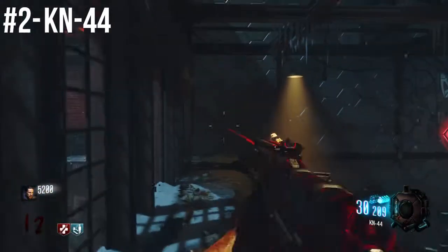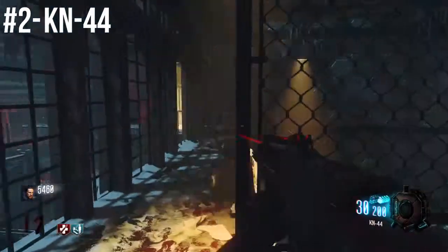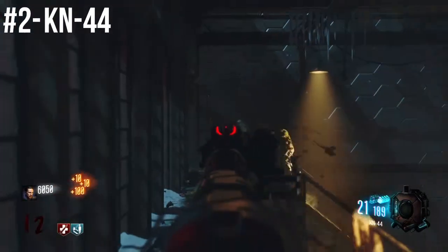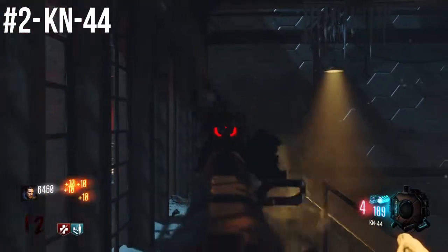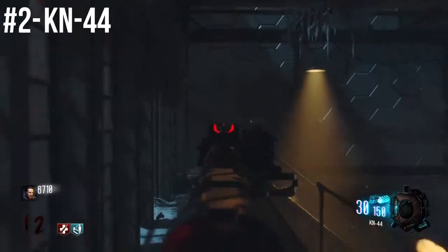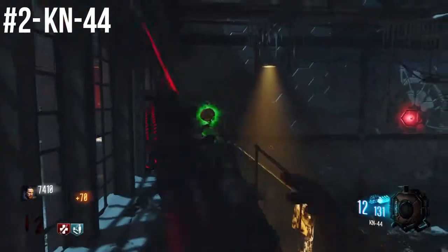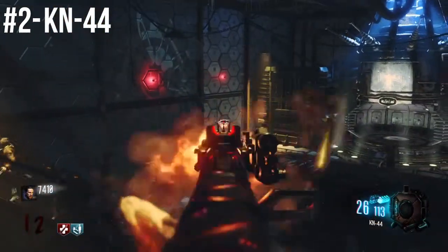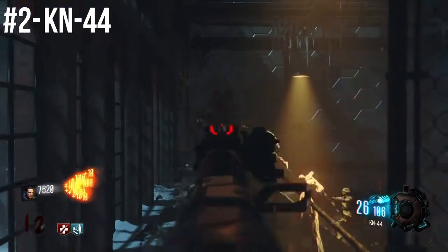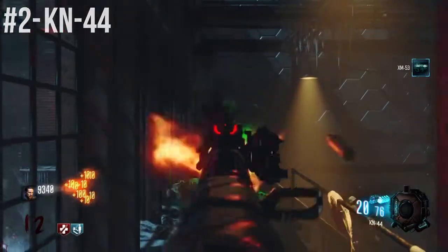Here in the number 2 spot, we have the KN44, which is definitely one of my favorite guns in the game. It's a wall weapon that you can buy off the walls, and I believe there's been a couple of times where I've gotten it from the box. It is very good — if you're aiming for the head, it will get the job done, as you can see right here. If you play with it a lot and get attachments like fast mag and laser sight, that's why I'm reloading so fast. If you're playing on The Giant, it's right there on that wall, and if you're playing on Shadows of Evil, it's somewhere in the Footlight District. It has a fast fire rate, pretty nice magazine size, and it's just a really good gun.